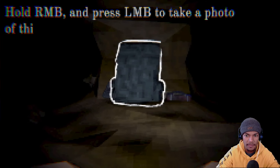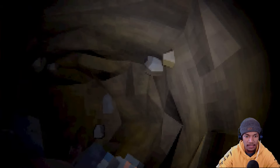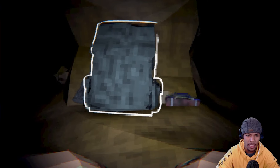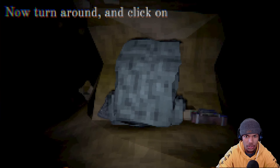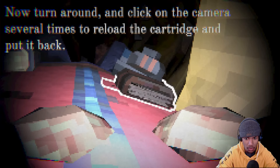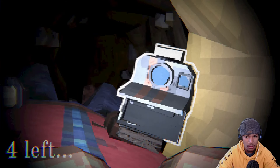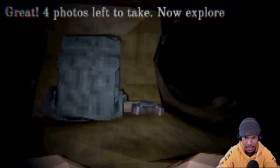Hold right mouse button and press left mouse button to take a photo of this backpack. Oh, so what is this? Like evidence of people who — what was the story about? Like people went to a cave, never came back. So I'm going to come in here and have the same fate. Now turn around and click on the camera several times to reload the cartridge and put it back. Four photos left to take.